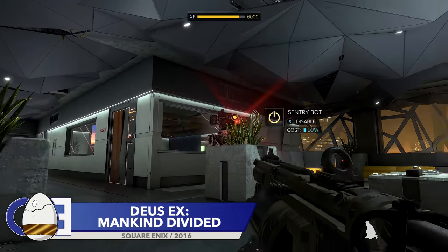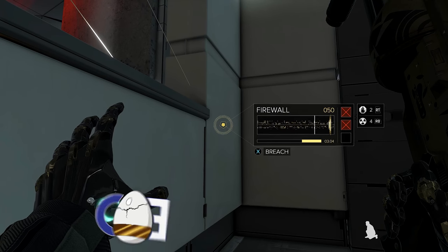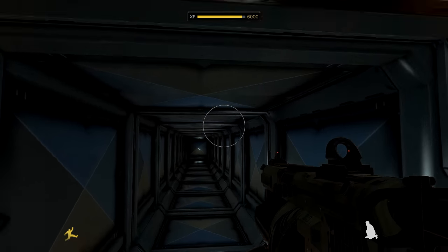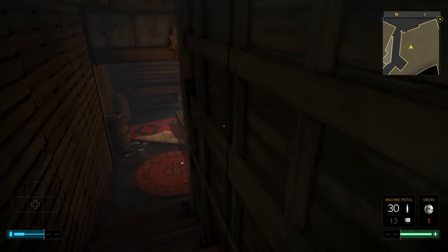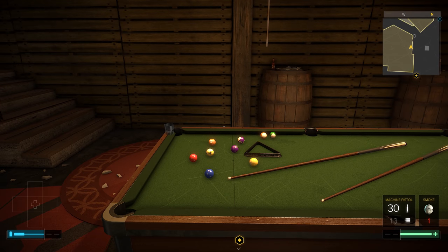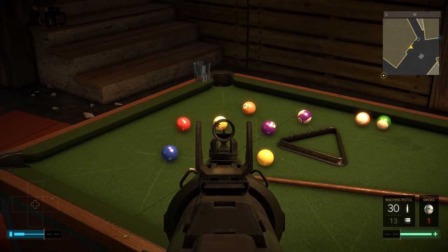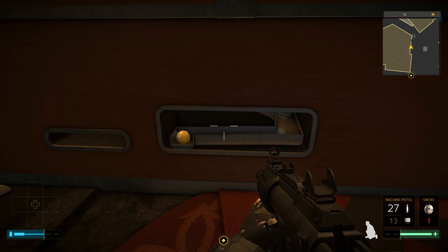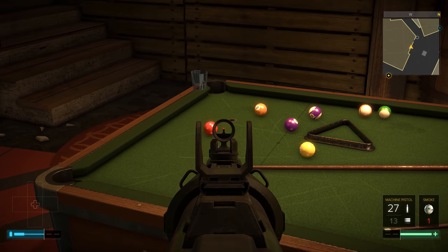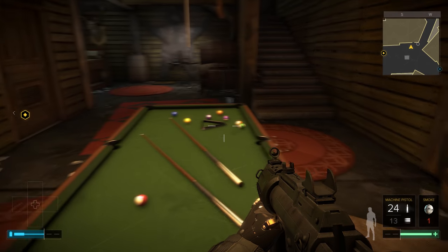Regular viewers of this channel will know that I love a good video game pool table, and perhaps the king of all video game pool tables is the one found in Deus Ex Mankind Divided. To be an exceptional video game pool table, it's no good just letting players pot the ball — you need to accurately portray how a pool table works. In Deus Ex Mankind Divided, when you pot a ball, it won't disappear into the void. Instead, it will eventually make its way into the table, ready to be used for the next game. Not all video game pool tables are created equally, and as things stand, this is the best of the bunch.